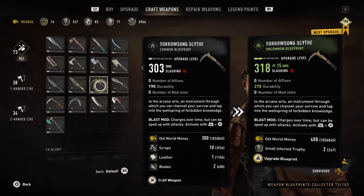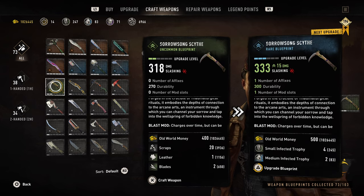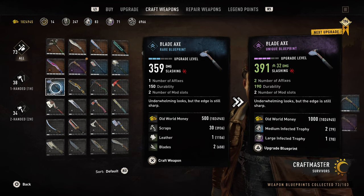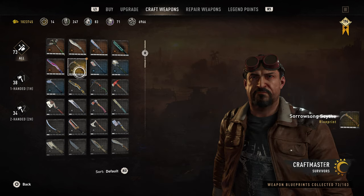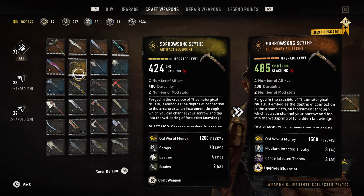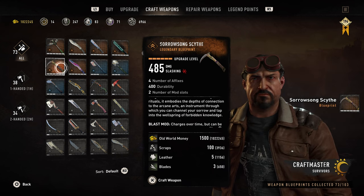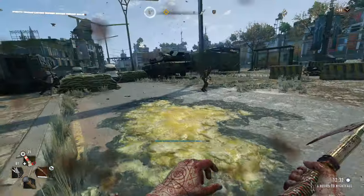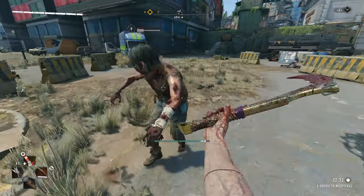Now up next we have the Sorrow Song Scythe. Here you can see the base damage and what it'll cost you to fully upgrade it. In terms of damage it's not really the highest, but it does have two mod slots which as you guys might know is very important when it comes to weapons, and I really like how it feels. It's pretty fun, it's unique and it's a nice change of pace from the other weapons I usually use. Here's some gameplay of me using the weapon and in a second you'll see me use the Tremere Charm.